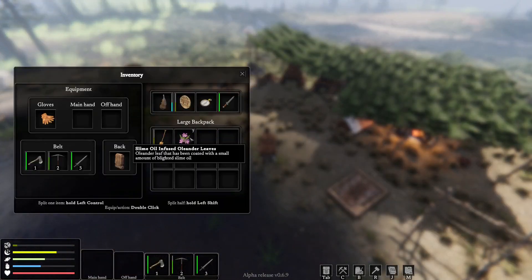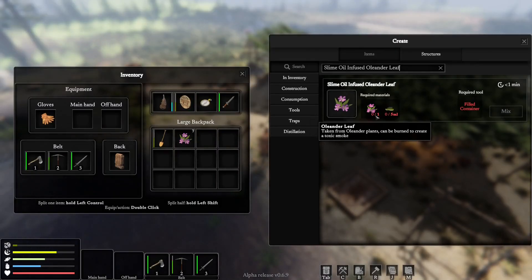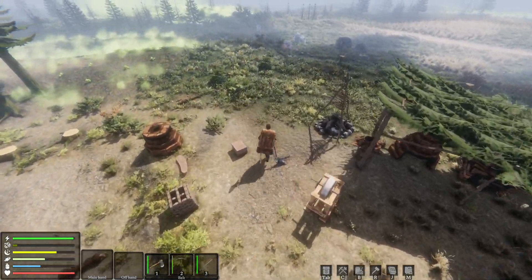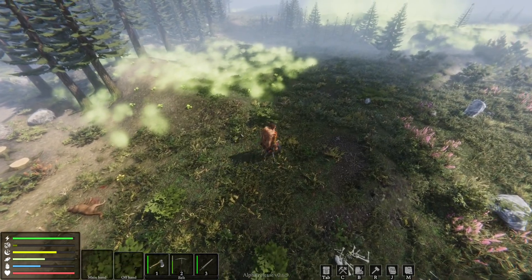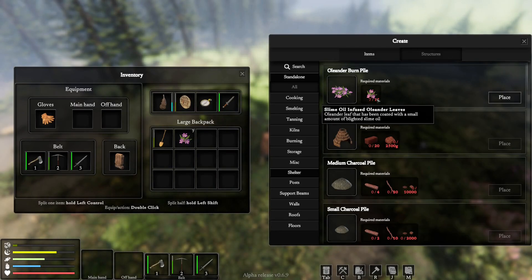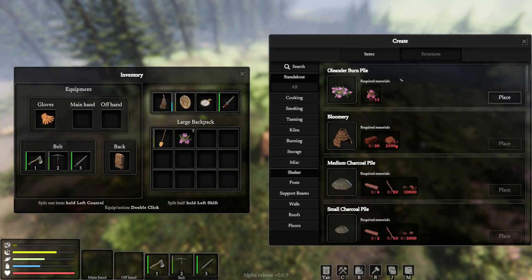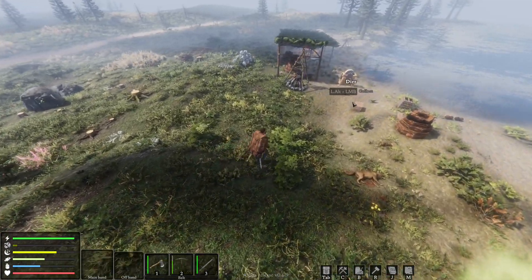I want to come over here and try to burn this blight back, but I'm not sure how to use this stuff now that we've crafted it. How do I use that? Oh, I need 12. I need to go and get more slime if I'm to do that. That's a shame.